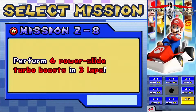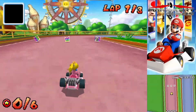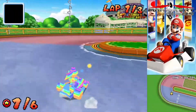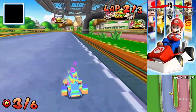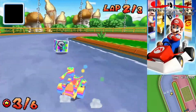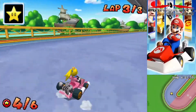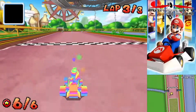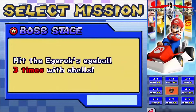And finally, two-eight: perform six star slide turbo boosts in three laps. Quite simple really. We're on Baby Park, so that should be really easy. There we go — fit it. Two stars.